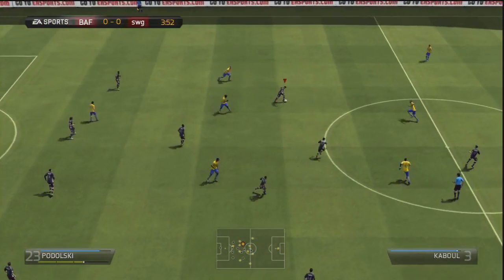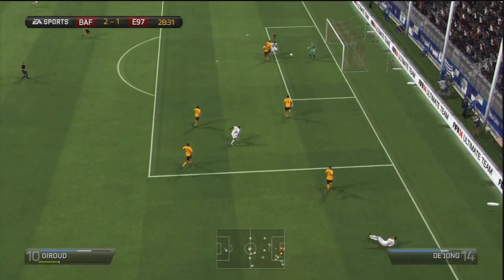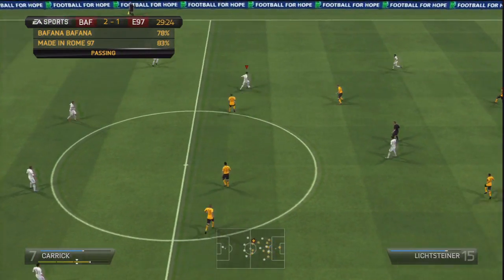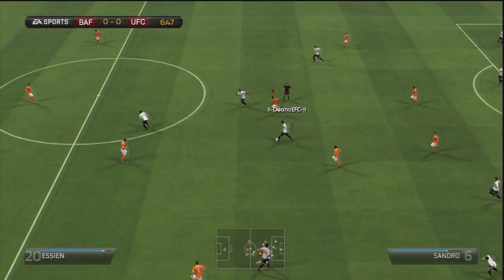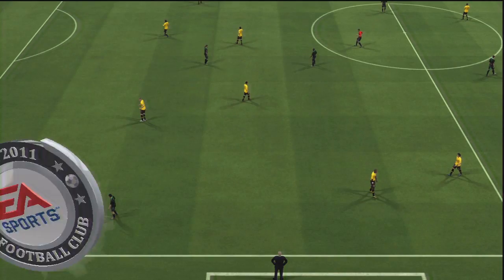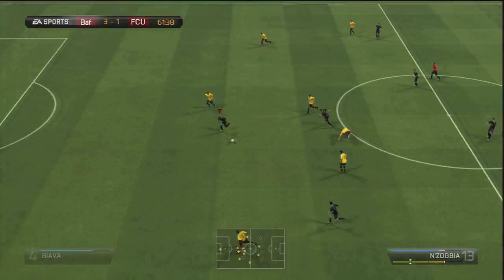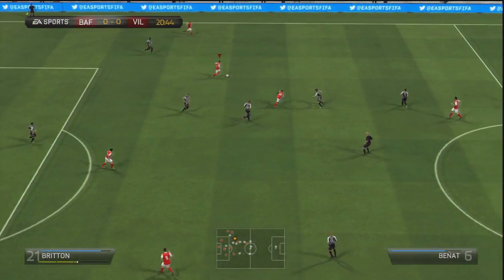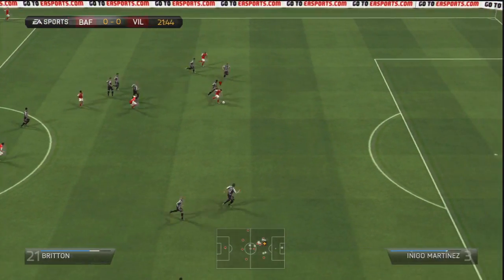Although 4-2-3-1-2 has many great attributes and is a very effective formation when used correctly, it does rely on several important positions being filled in an appropriate manner. The two positions that immediately spring to mind are the striker and the central attacking midfielder. Because you've only got one striker, he needs to be an all-round player. In my own team I use Roberto Soldado — he has great finishing stats, great technical stats, he's decent in the air and reasonably quick. I see some players use a one-trick pony in this formation, either a pure powerhouse or someone purely quick, and in my opinion this is not an effective way to get the most out of this formation.